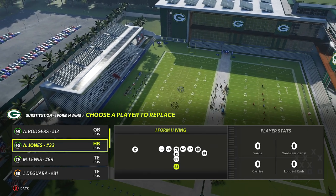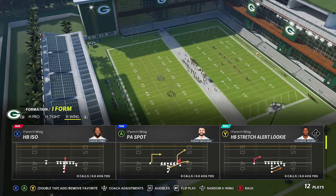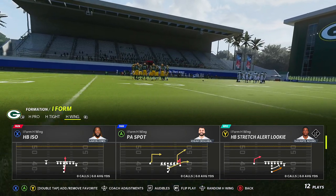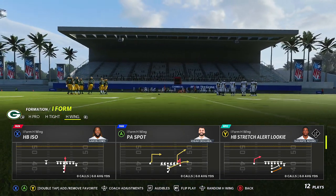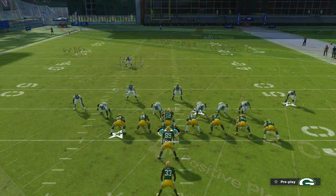Alright, I-Form H-Wing — the run play we're going to talk about is the halfback stretch. People do have a lot of success running this play. I've had people in the comment section of my previous videos tell me about this play, so we'll run it against anything.